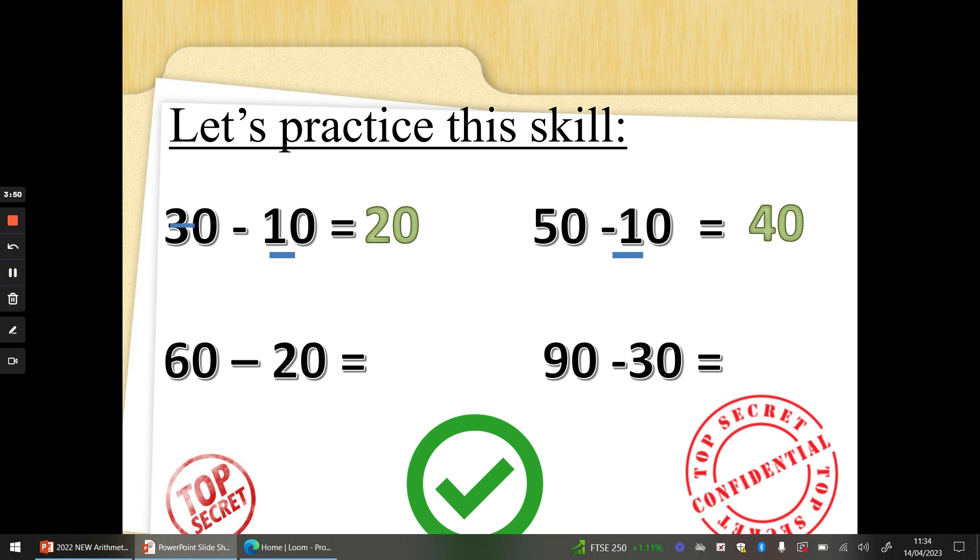What about 60 take away 20? Always check out the 10s of the number you're taking away. Two fingers up — let's try going back in 10s first. 60 on your shoulder: 50, 40. Or six 10s take away 2: 6 take away 2 is 4, 0 take away 0 is 0. Well done. 90 take away 30 — pause the video if you need more thinking time. So 30 is three 10s. Three fingers up, stretch them out. 90, 80, 70, 60. Did you do 9 take away 3 to help you get the 10s? Well done, super subtractors. Fantastic.